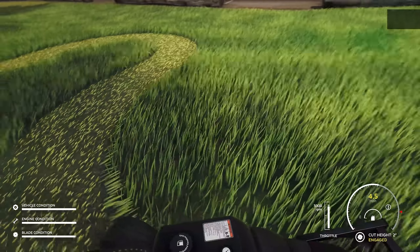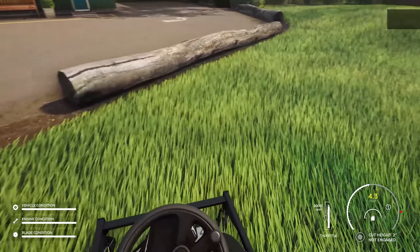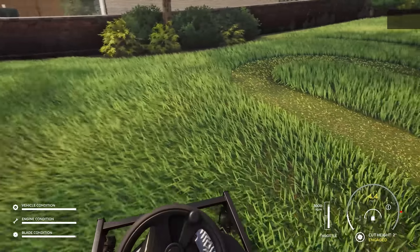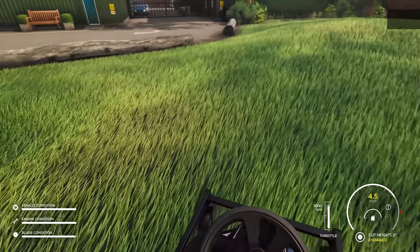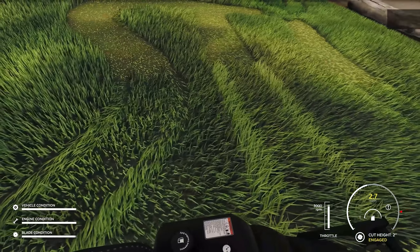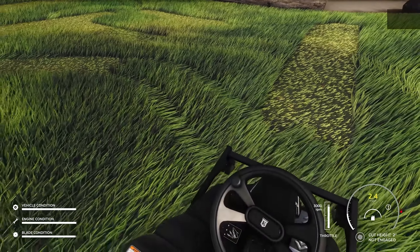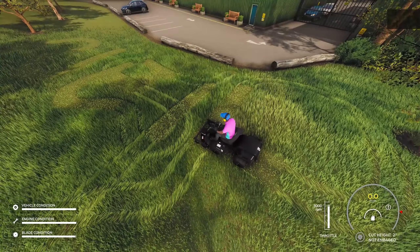I'm going to try to write my name in the grass here. So let's start with the N. This is going to be the worst N that's ever been written. Then let's turn the blades off and start again with our E. You can even see where I was driving — it like flattens the grass. That's actually pretty darn cool. Yeah, that says Neil. Totally.